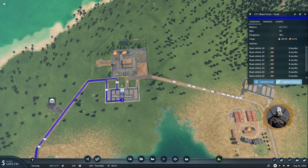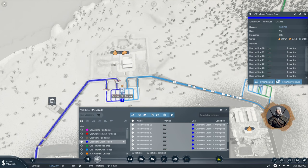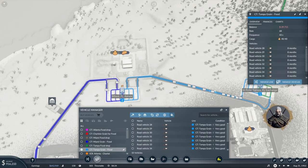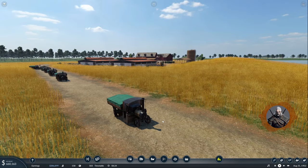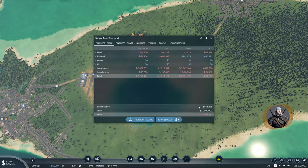So it's on this line — let's manage the vehicles and replace them with something else. Loading speed is 1x everywhere. This one can carry all cargo, which is what we need because we need to carry grain in one direction and food in the other direction. Let's replace everything — that was Miami grain/food and the other one is Tampa grain/food — and replace everything with this. And now we should see this beautiful 1900s car. Amazing, look at them creating all the smoke behind.